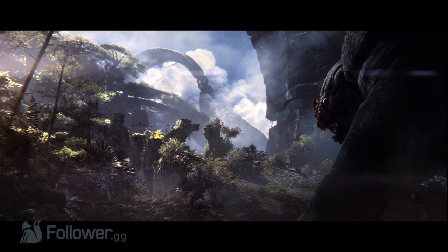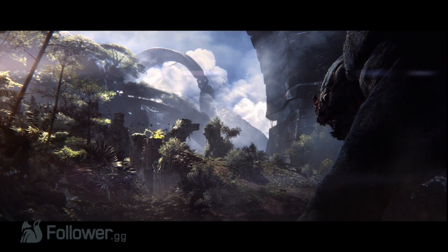Now the next shot is of the outside, where we see a very intimidating creature on the right of the screen. The narrator says that the wall protects them from what is outside, and from the looks of that creature, I would want to be protected from it too. But let us know in the comments down below what kind of creature you think this one is.